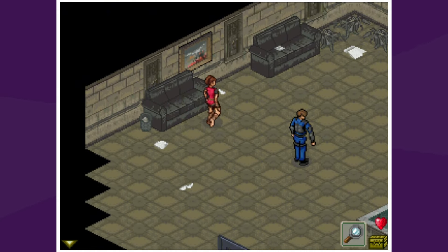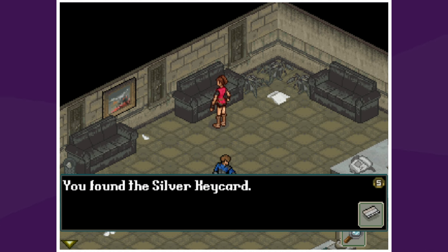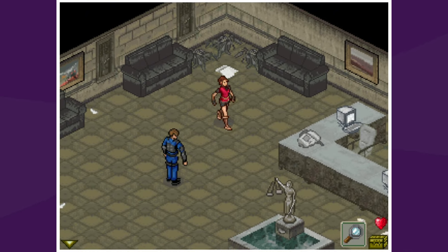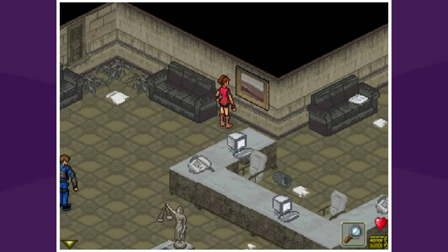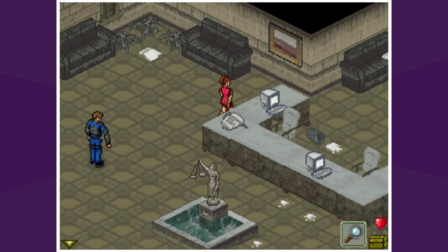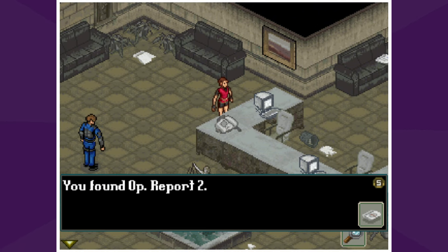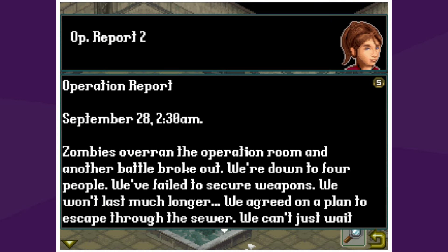I only played a couple minutes of this first area to figure out what's going on. You found the silver key card. We're on our own — let's go. We're trying to find our brother; we're at the police station. There's a sparkling computer — you found Op Report Number Two: September 28th, 2:30 AM. Zombies overran the operation room and another battle broke out. We're down to four people. We failed to secure weapons — we won't last much longer.